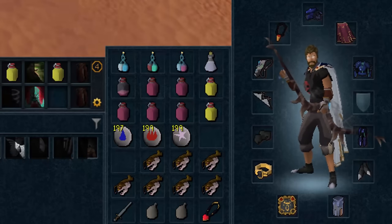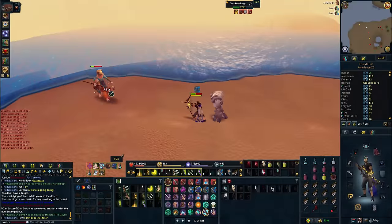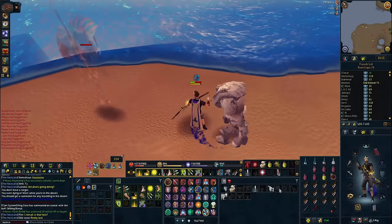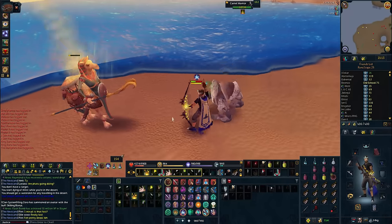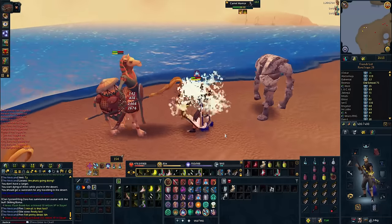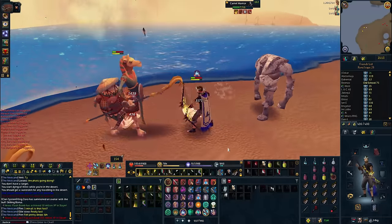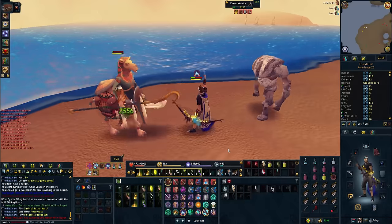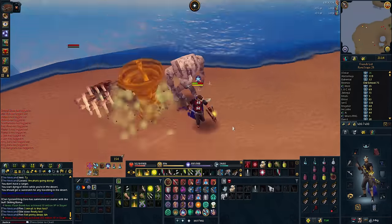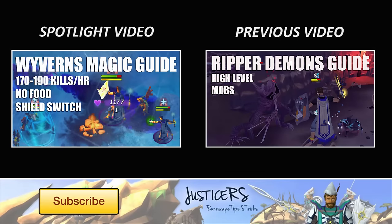Make sure not to use any melee stuns. So there you go — first day of release guide for the Camel Warriors. Make sure to give this video a thumbs up and share it with people who might benefit. Good luck on your slayer task, good luck going for the raptor cosmetic armor, and may orange Jesus be with you if you're hunting for the tier 85 camel staff — which reduces your target's accuracy by 5% and applies a damage over time effect. Thank you for watching. Feel free to check out my previous high level mob guides for living wyverns and ripper demons on screen, and I'll see you in the next one.